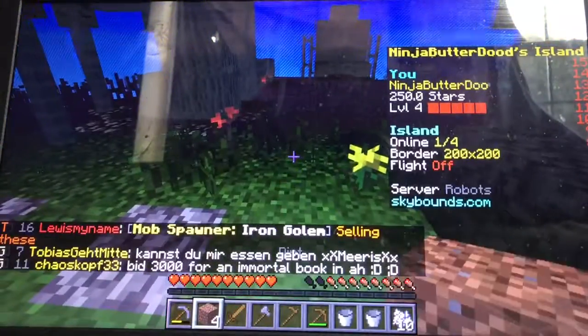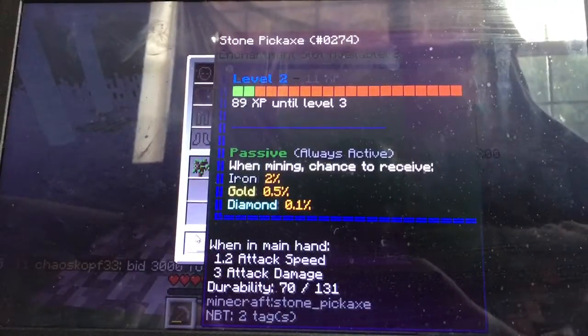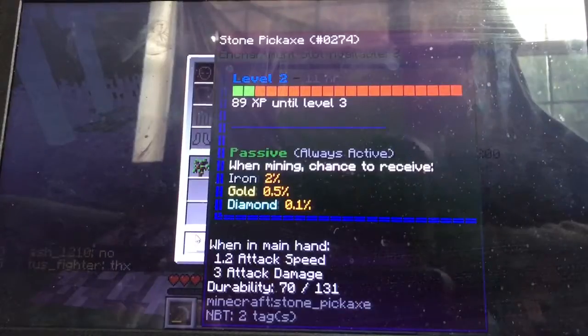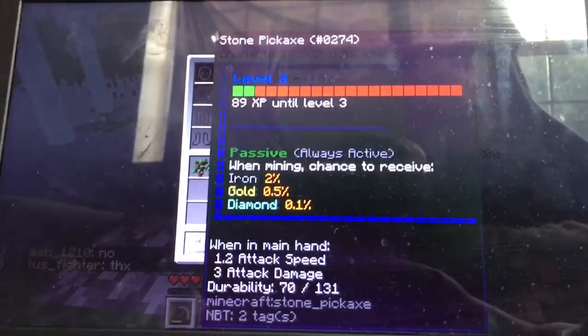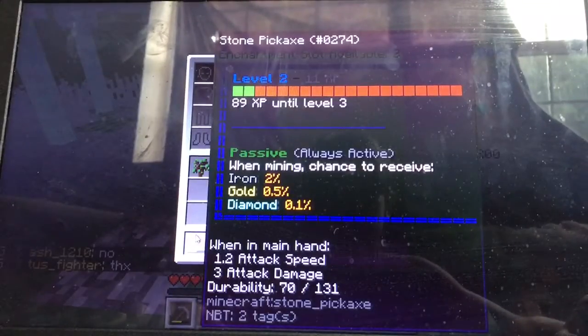Also, you can level stuff up. I have a level 2 pickaxe for mining. As you can see, there's an iron chance, a gold chance, and a diamond chance. And if you get a diamond pickaxe, you can get up to emerald chance.